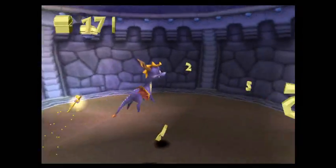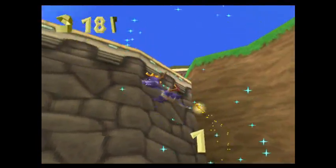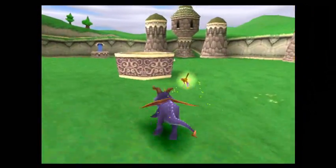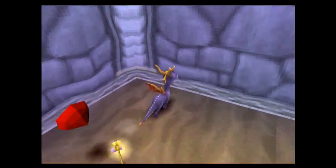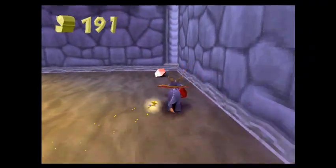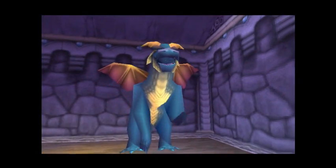Now let's go get this key which we will use later on in about — here, ten seconds. That's all the gems in this level, all 200. And this is the last dragon, Gavin. Watch the dragon fly, Spyro.